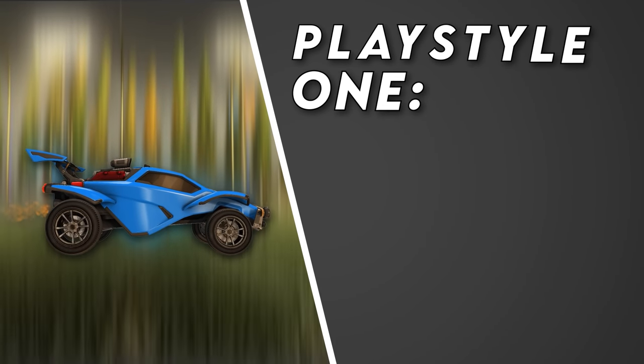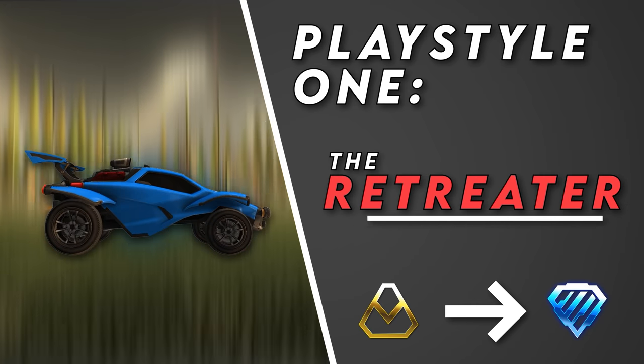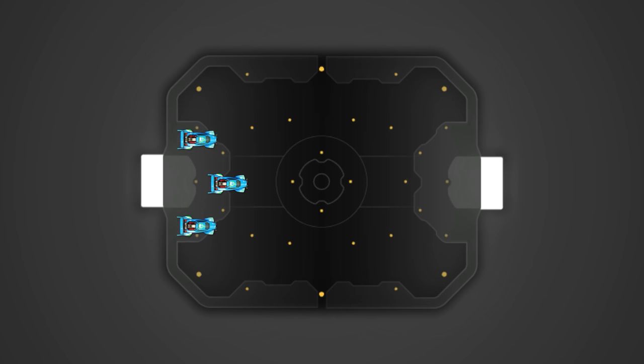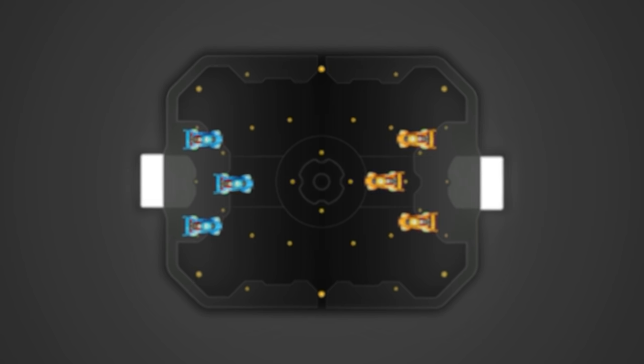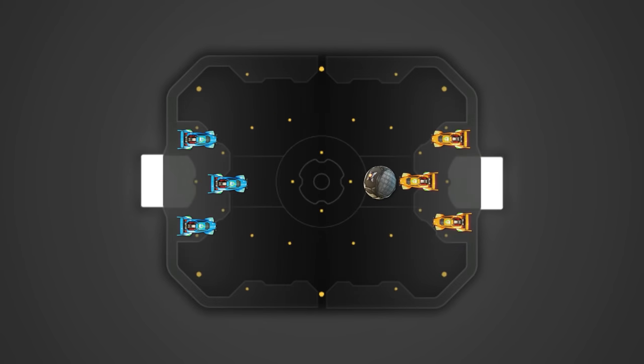The first playstyle, most often found anywhere from gold to diamond, is what I'm calling the Retreater. The Retreater playstyle is usually the type of player or team that sees Rocket League as a series of attacks and defenses — they start their attack, then when they're done, they go back to defense as you start yours. This type can be found in any game mode. When you have possession, they often just give you the midfield for free, which is a huge opportunity.